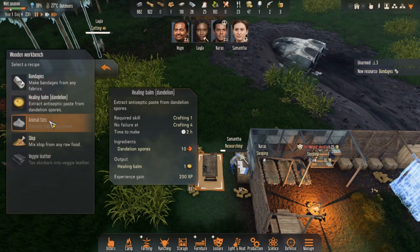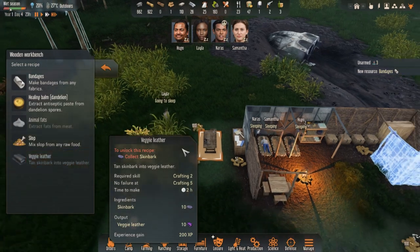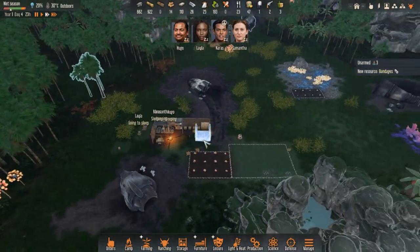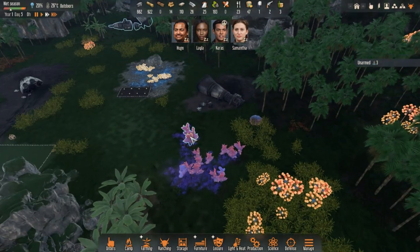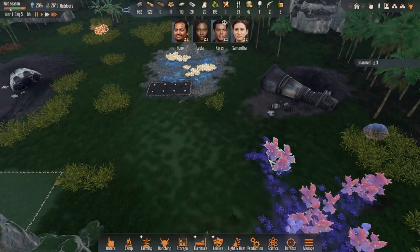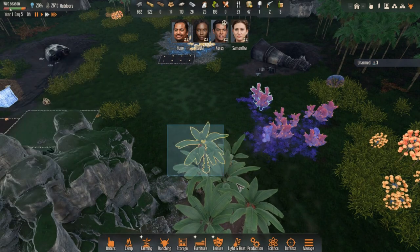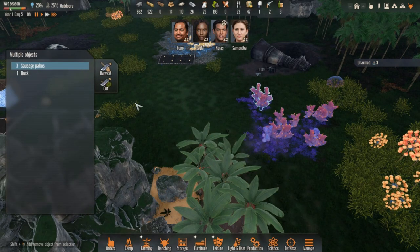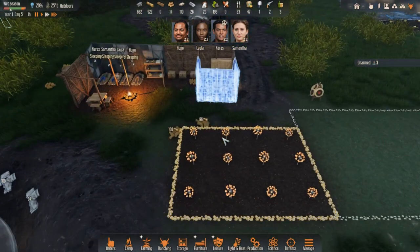Healing bombs, animal fats, slop - mix slop from any raw food. Happiness minus 12. I don't think we're going to do that. I don't particularly want to make slop - that just sounds disgusting. We're getting some skin bark from these purple plants. We may as well collect some of the sausage palm too, because we can make some kind of veggie meat or palm meat.